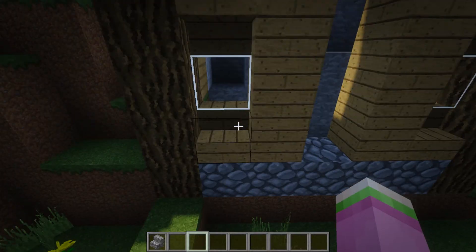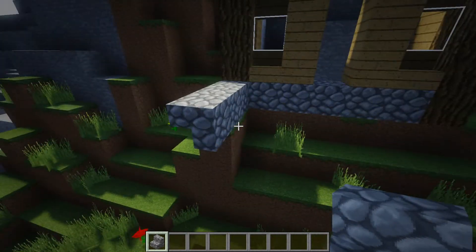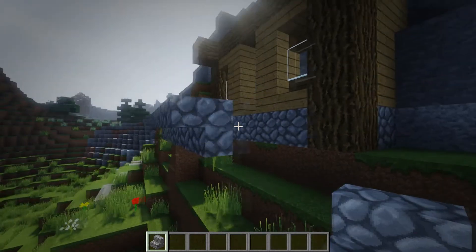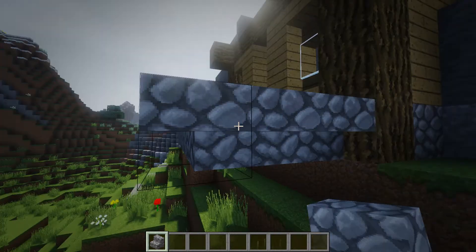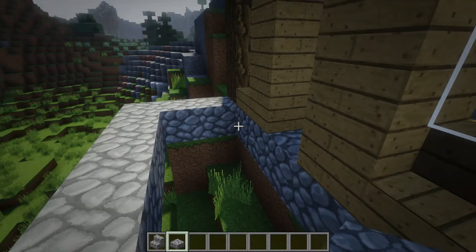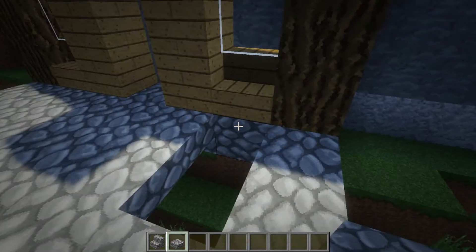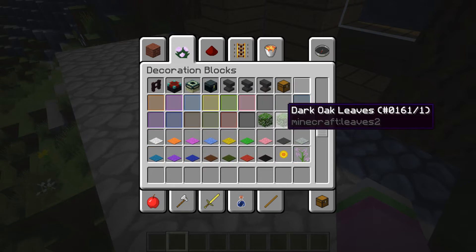Then we're gonna come out with some cobblestone stairs — right on the edge here we're just gonna come out one, two, three — that's gonna be a little porch, or balcony, kind of. We're gonna come out like this, then we are gonna take our cobblestone slabs and put them right like so, just fill in the balcony with those. You could fill it in with wood if you wanted to, but cobblestone works.